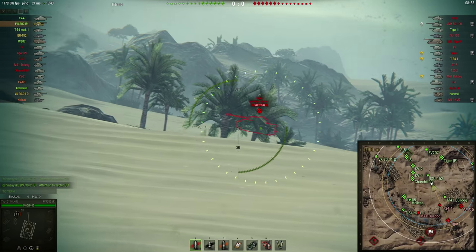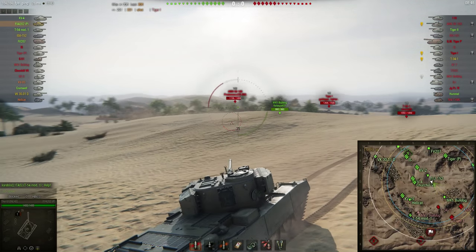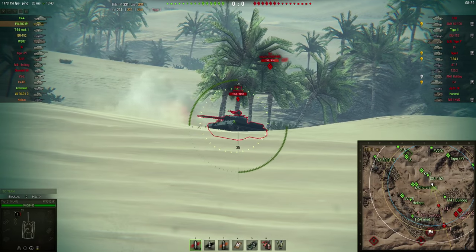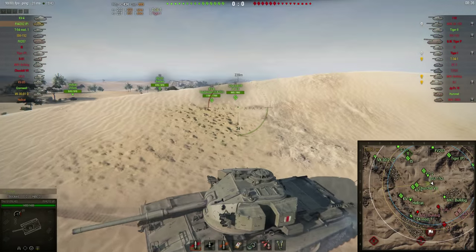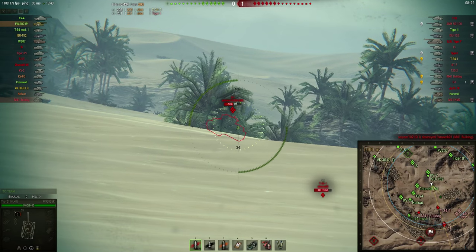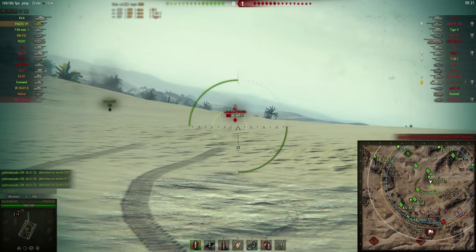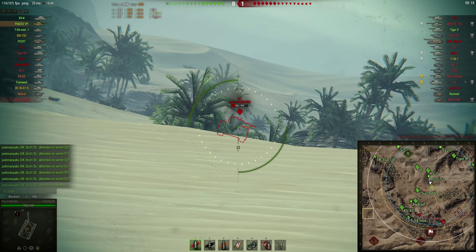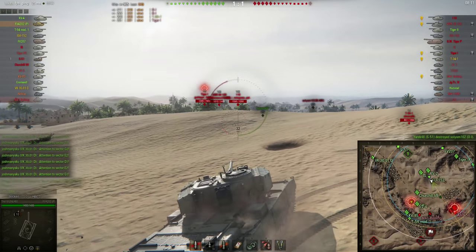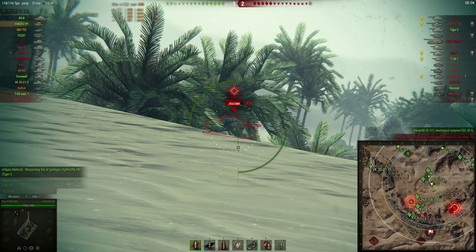There's a Tiger completely in the open in the middle — just a matter of aiming and putting the shot in. I have to be careful not to drive too far forward or the MX-5100 will be able to hit me. A T-34 has put himself in a bit of trouble; I know he doesn't have enough gun depression to use that position properly so I can put some shots in. I also get shots into the OI — with my 226mm of penetration it's no problem even against that armor.